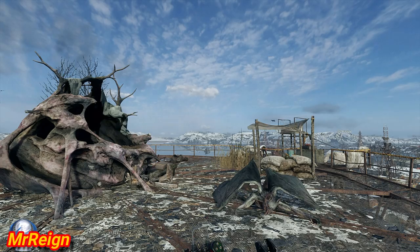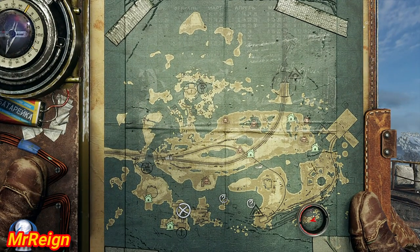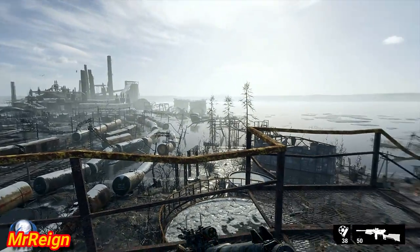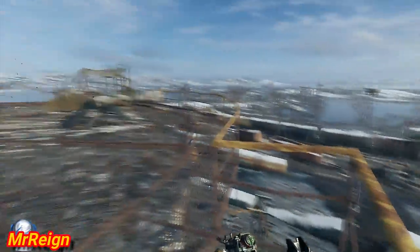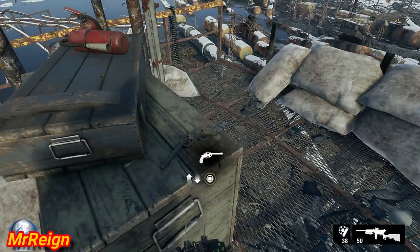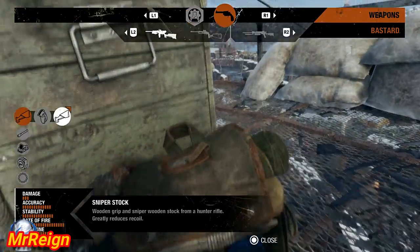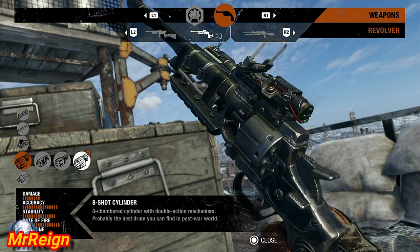Next up is going to be the 8-shot cylinder for the revolver. Very powerful weapon in the beginning of the game — use that as a sniper pretty much. This is going to be where you grab the teddy bear for your good deed, as you can see right on top of those cylinders — difficult to miss. It's going to be sitting right over here, let's have a look at it. There she is right there.